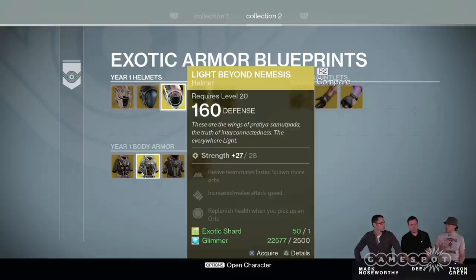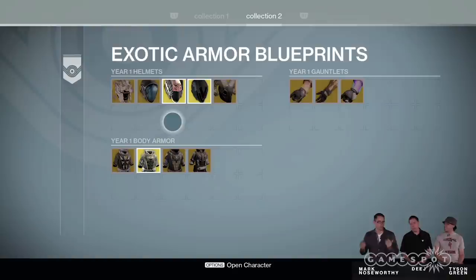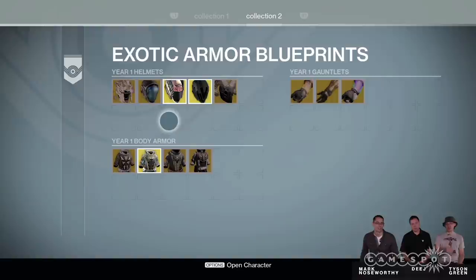I like to think of this as the Star Trek replicators — but instead of ordering hot tea, you're asking for a Plan C and you get a new one. The other useful thing is if you've got an alt and just want to get a copy of that thing for an alt character, you can just go to the blueprint.